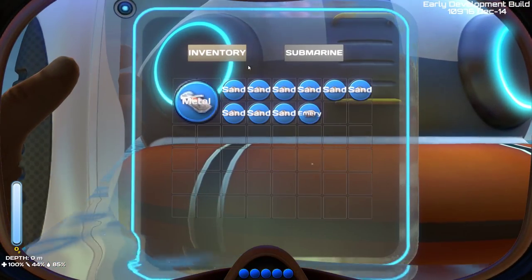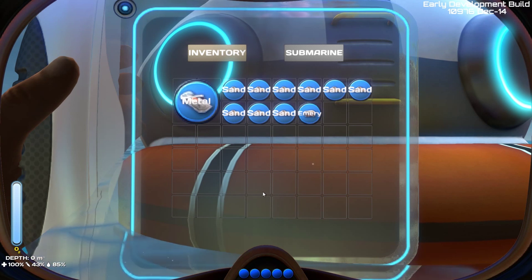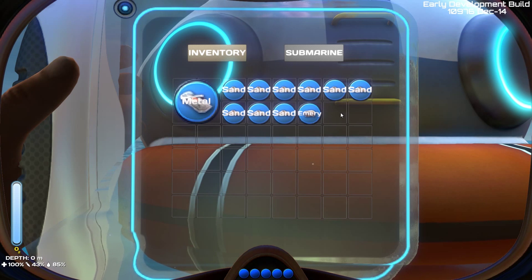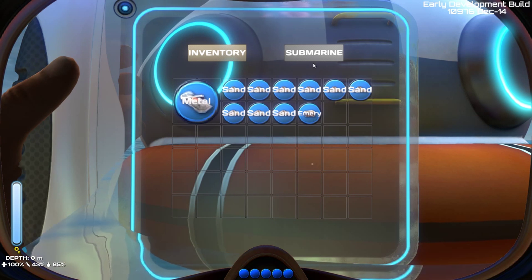We can open our inventory to see what we're carrying. This is basically the limit of what you can carry with you. Different materials have different sizes. There's also this submarine button that I assume is the submarine inventory, but I'm not actually sure if it's implemented yet.